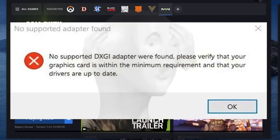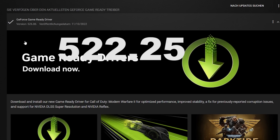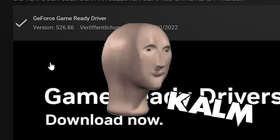I went ahead and installed the latest driver, which is 526.86. I was a bit worried about that because I was still running on the 522.25 driver — you might have seen my tutorial about that, which fixed the flickering. But having tried it with the latest 526.86 driver available on GeForce Experience, it works fine. There's no flickering and the frames perform the same way as on the older driver.